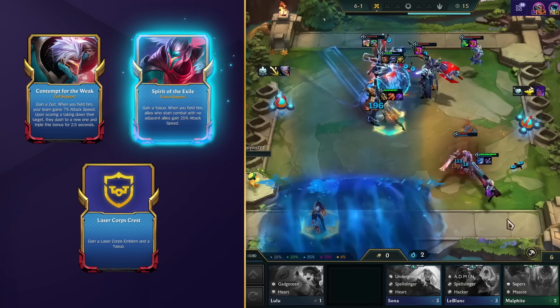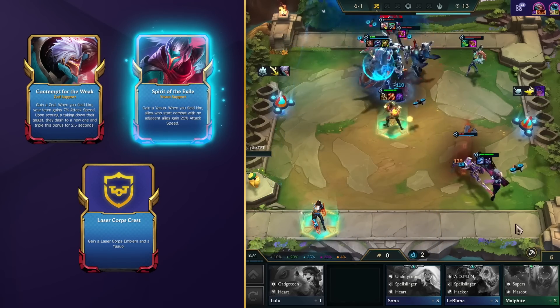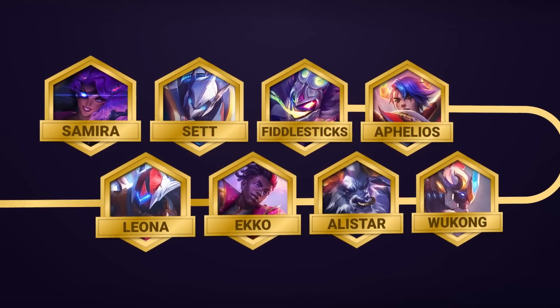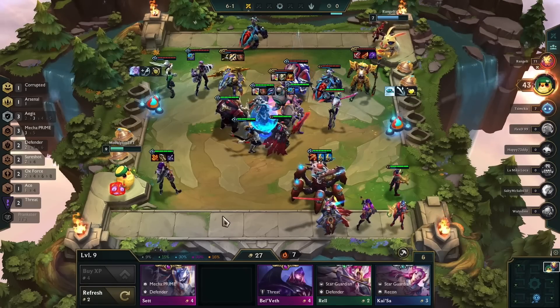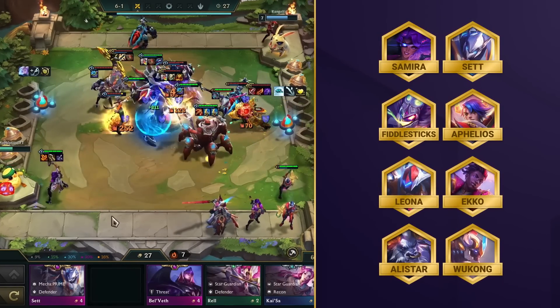But don't forget to isolate your units one by one and pay attention to your positioning when picking that one. Comp number 2 on our list in this patch is the legendary Mecha Mira. Yes, even with the nerf, Samira is still a powerhouse that you just don't want to mess with.